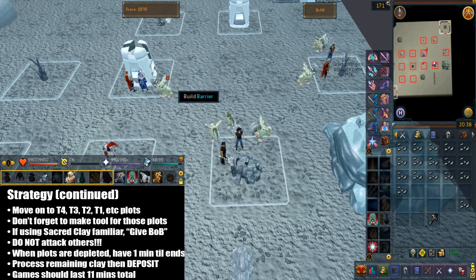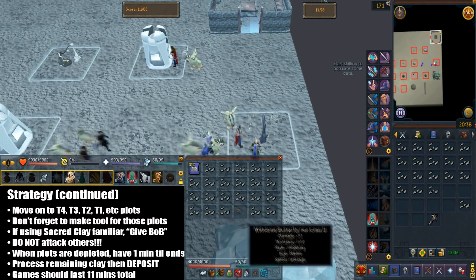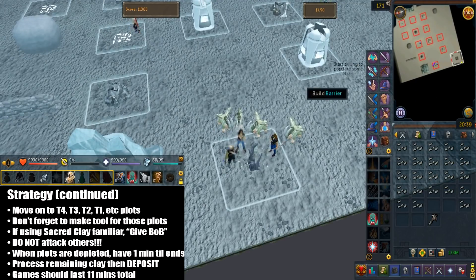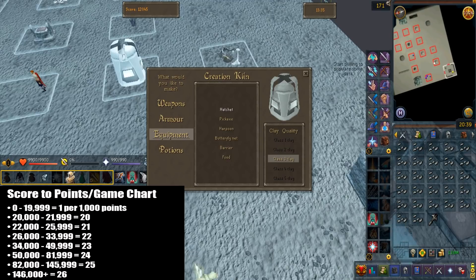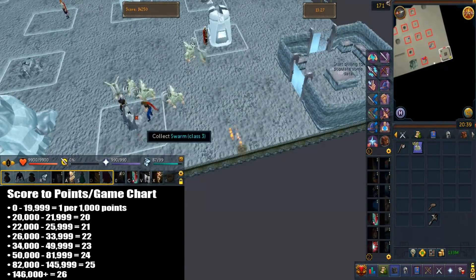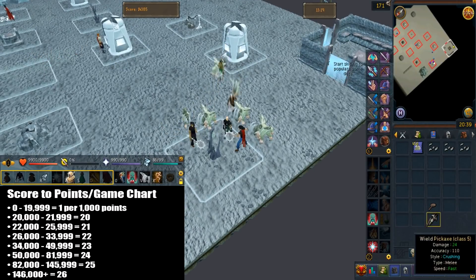The game should last 11 minutes in total, which means 10 minutes to deplete all the resources. Then just jump over the large pen again and go to your assigned FC to start the next team. Quickly remember your assigned FC so that the game starts faster. The strategy is relatively simple, although it takes a while to get used to at first. Now I'll explain the points system and the rewards table based on how many points you earn in a game.